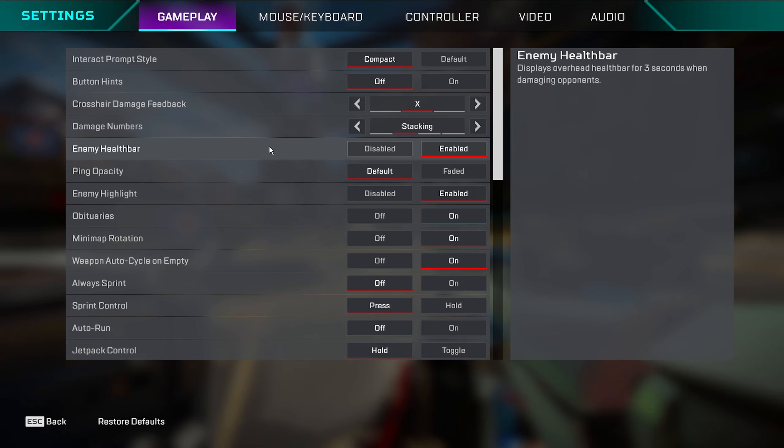Enemy health bar — you should keep this on. This is a newer feature. If you guys remember games like Black Ops 4 that had health bars above enemies, same idea. It's pointless not to have it on because it's an advantage, so keep this always on.